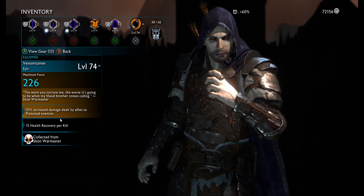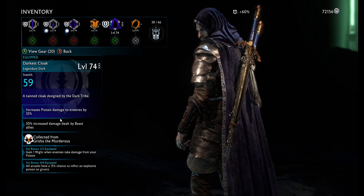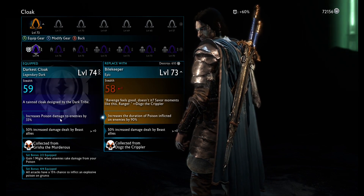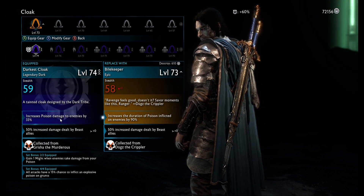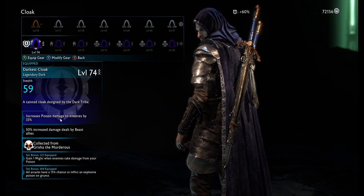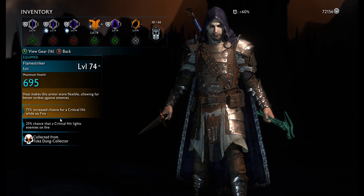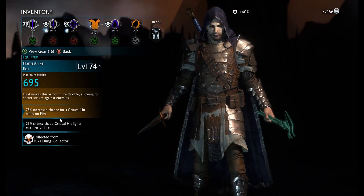Darkest Cloak: increased poison damage to enemies by 33%, 50% increased damage dealt by beast allies — not important. If you find a better cloak, here's my non-legendary alternative: the Biokeeper, which increases the duration of poison inflicted by 90%. You have an argument for that, but more often than not enemies will be dying quickly, so you won't really need that poison duration. But if you find a better chest piece or something better stat-wise, that's a valid change.